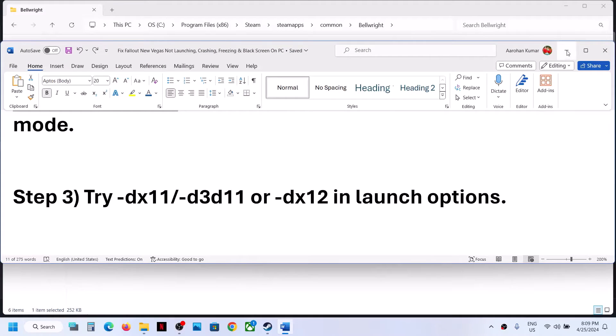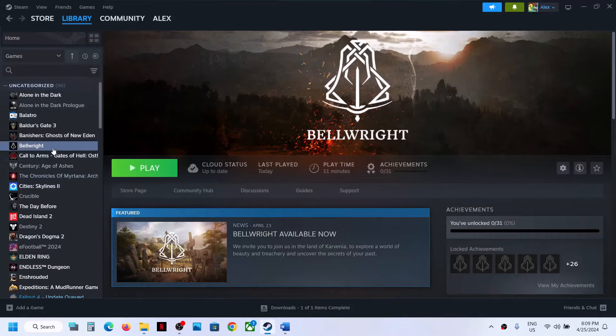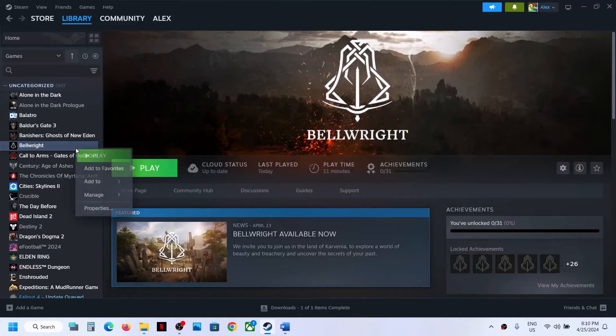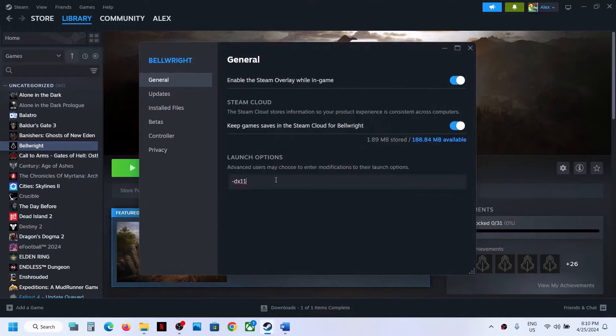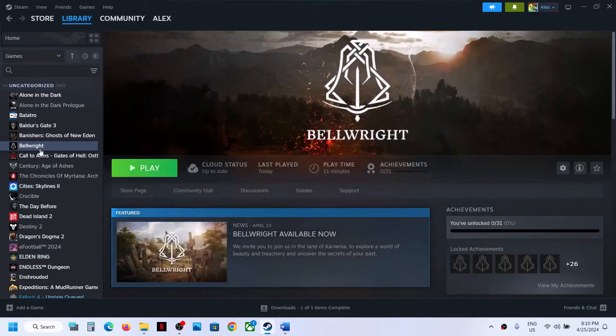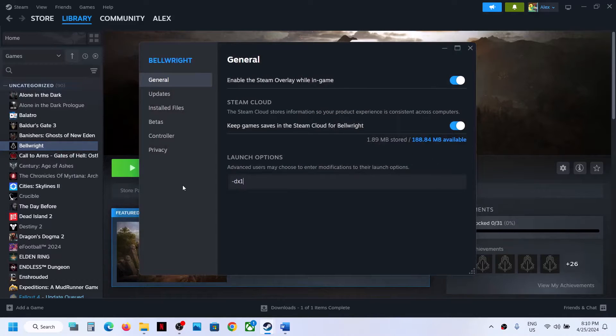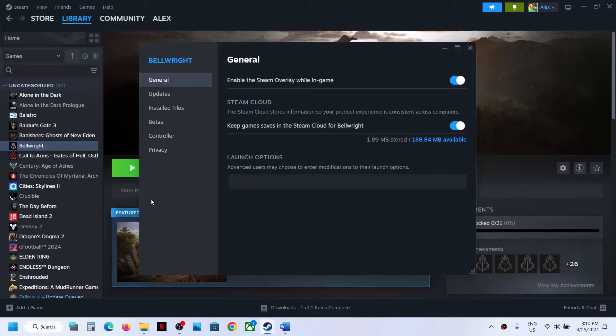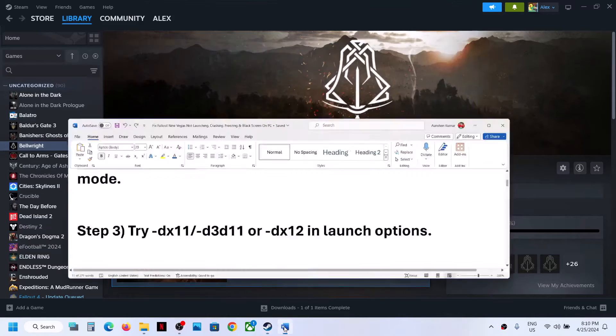The next step is to try DX11 or DX12 in launch options. Right-click on the game, select Properties, and in the launch options type '-dx11' then close and launch the game. If that does not work, go to Properties and type '-d3d11'. If still not working, type '-dx12' and launch the game. If none work, remove the launch option and follow the next step.